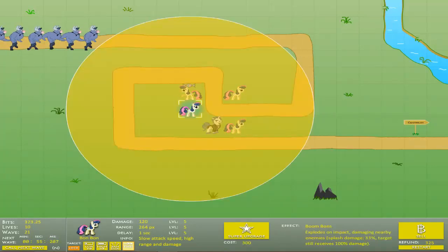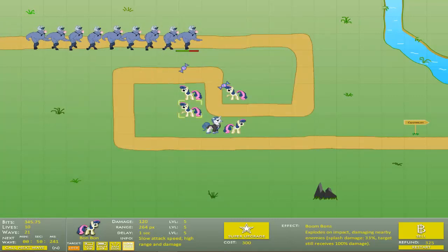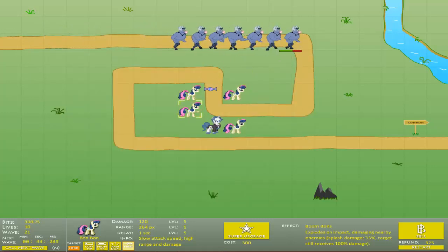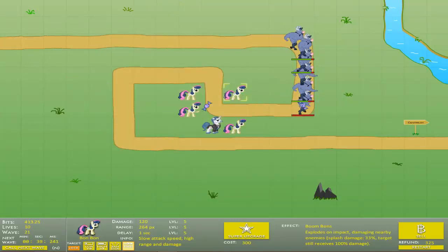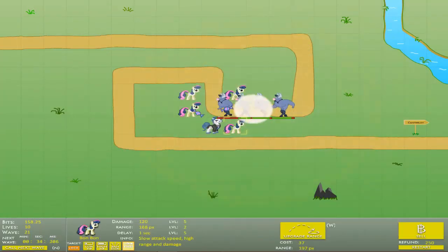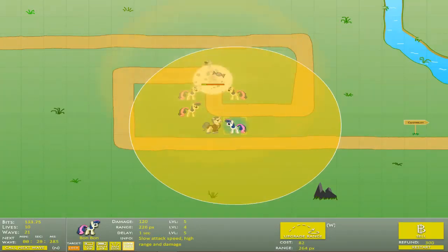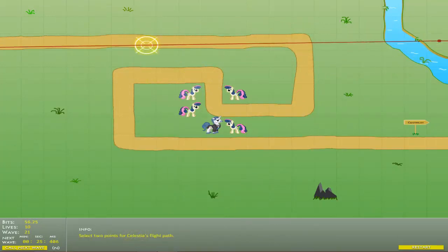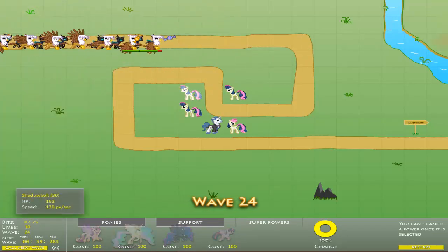Wave 21 is Iron Wheels — way too easy to deal with. Just killing all the Iron Wheels. He got buffed in version 1.7 so he might be a bit more difficult to deal with. Word of warning though: Boom Bons are not that reliable. In fact, this whole Bon Bon solo thing is really difficult to do because the Bon Bons focus on the same enemy too many times. Anyway, we're using Celestia for the following waves again.